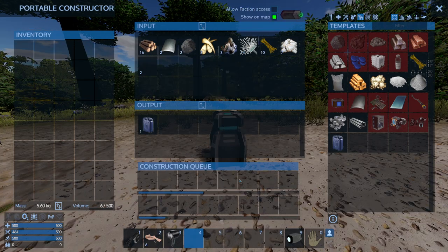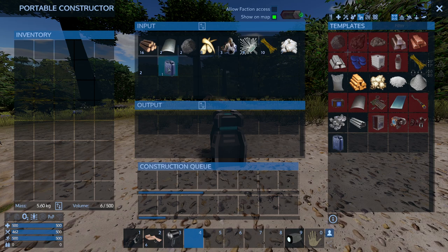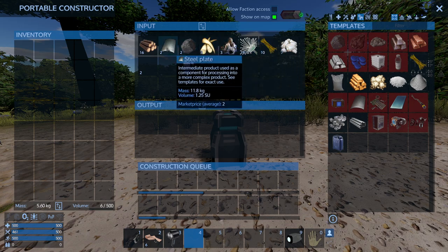Once it stops crafting, items show up in the output area — it has plenty of room so you can craft a bunch of stuff and go on your way. If you don't have room to pick everything up, you can put items back into the input box, since it accepts everything.